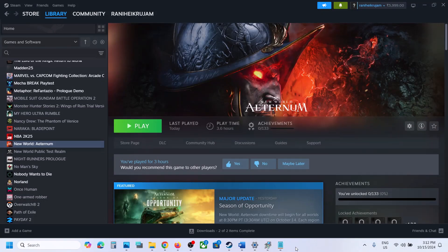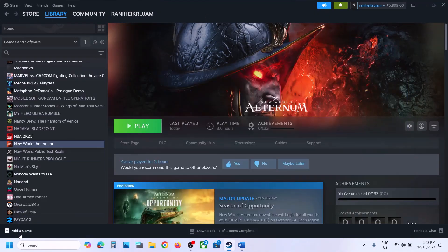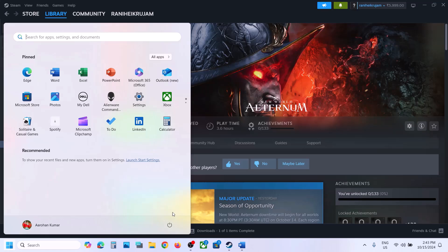Hello guys, welcome to my channel. Today in this video I'm going to show you how to fix the black screen issue with a game on a Windows computer. The first step is to restart your computer — simply restart it once, and after the system restart you can launch the game and check if it's working.